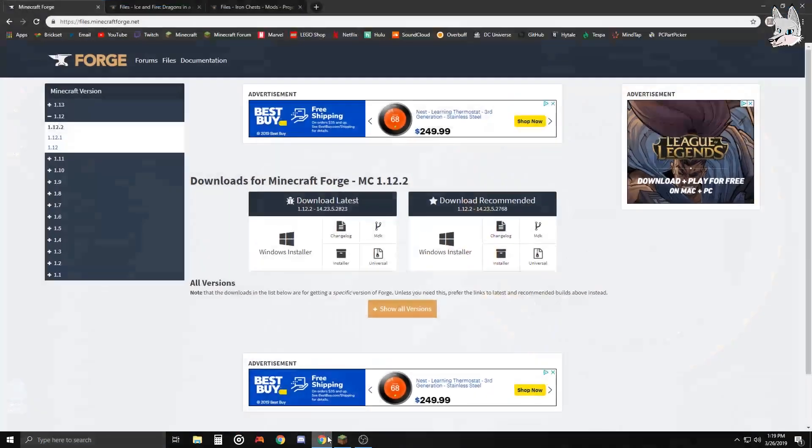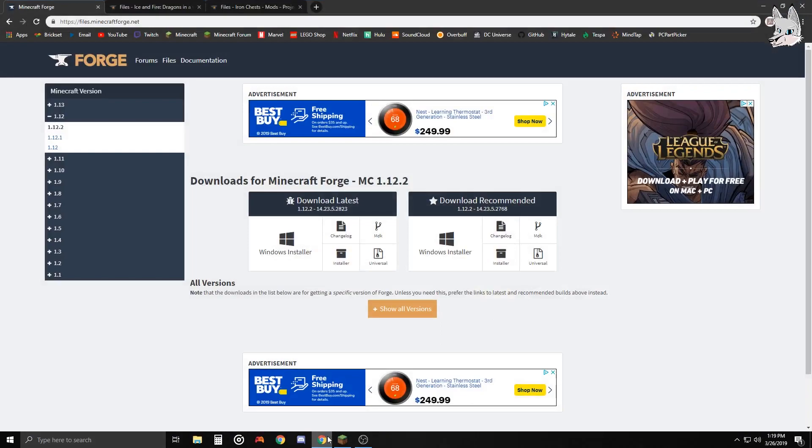First things you're gonna want to do is get some mods and Minecraft Forge, because you're gonna need the Forge launcher. All the links for everything will be in the description, but you're gonna want to go to files.minecraftforge.net.